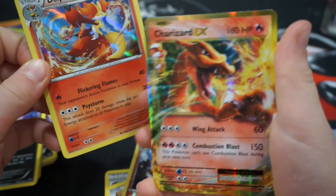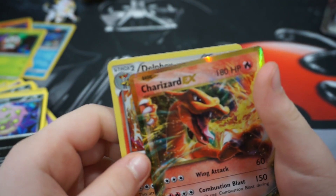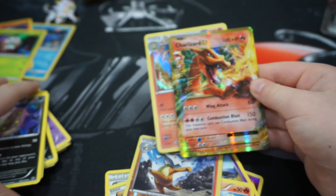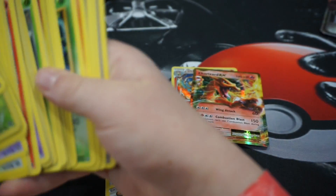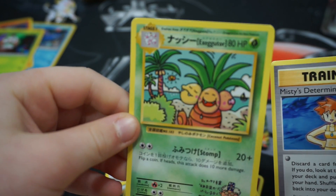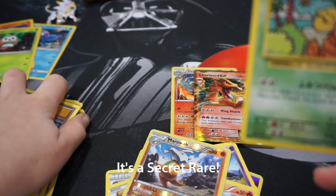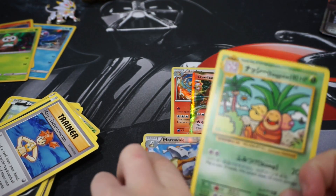The full art we pulled was actually in the first pack - that Japanese Exeggutor. It's not technically full art, it's a Japanese card. But I think it's pretty cool because we don't have anything like that yet.